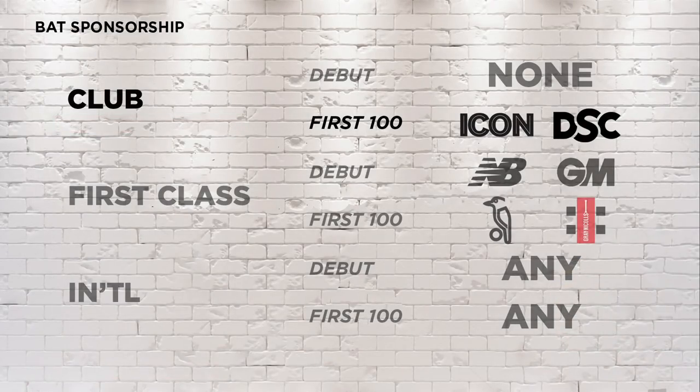The new bat sponsor is quite convincingly Gunn & Moore. I did put the call out in the video to see which bat brand we should sign for — between New Balance and Gunn & Moore — and it was around 100 plus to 20 odd in favor of Gunn & Moore, so that is what we're going with.